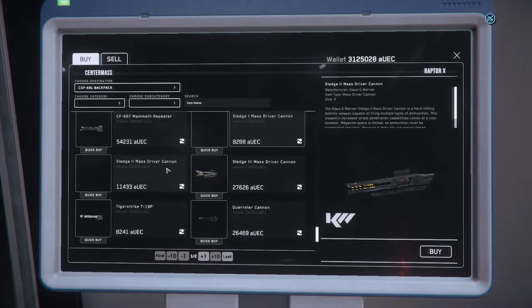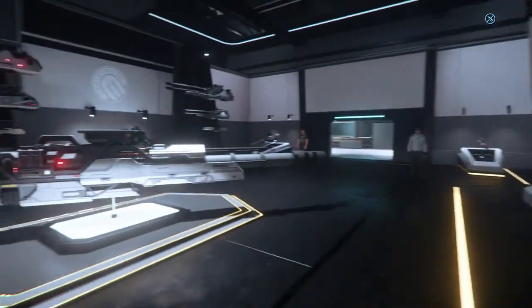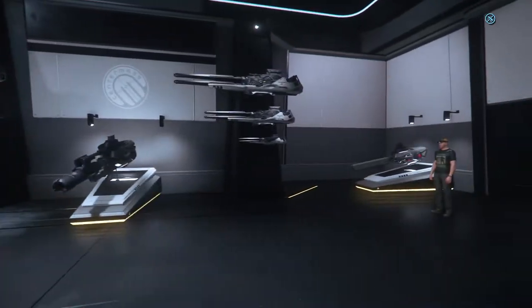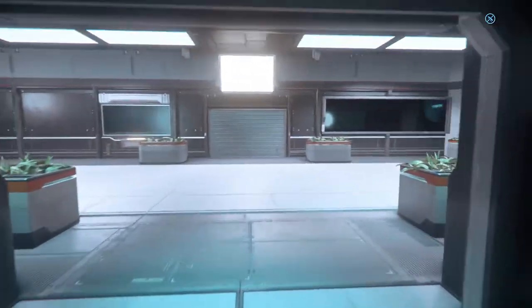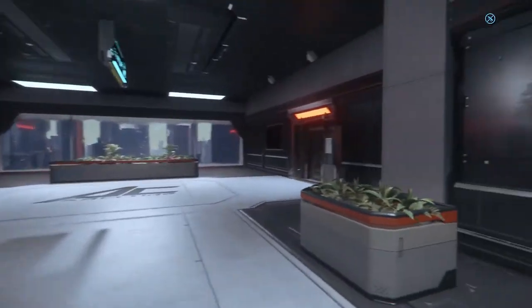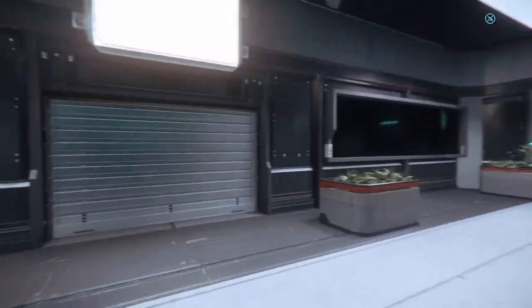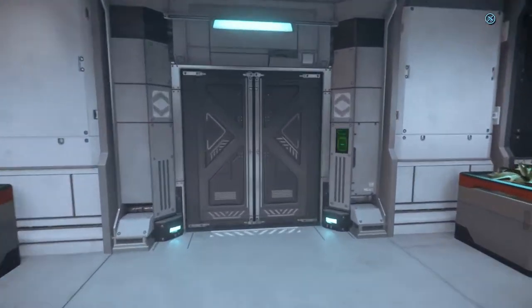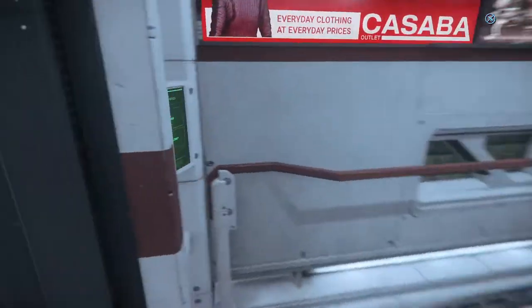So plenty of different items to choose from. You can always just walk around the showroom and look at all the guns before heading back out. There's not really anything else up here at this point — in the future they'll be adding more locations and things to look at up here, but for now we're just going to go back down to the central plaza.